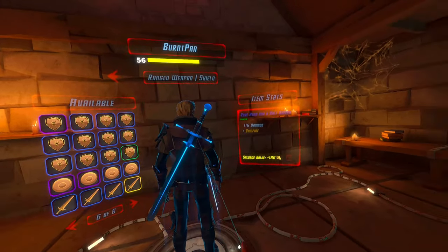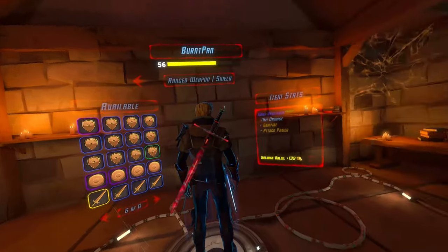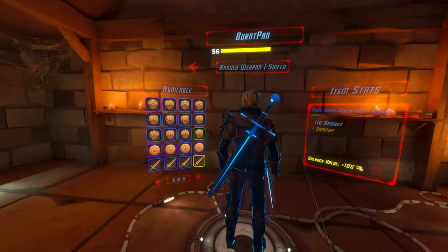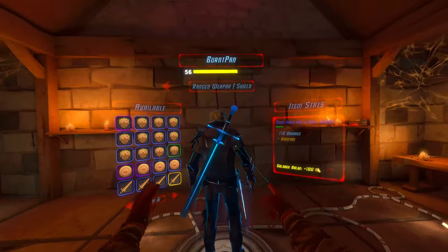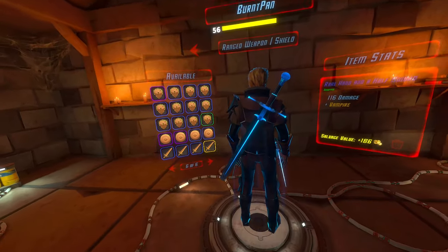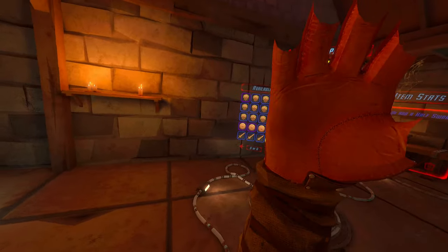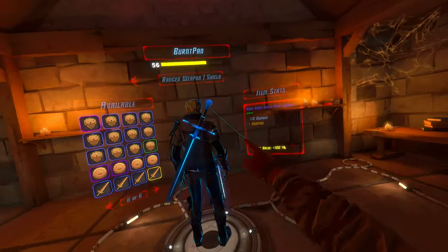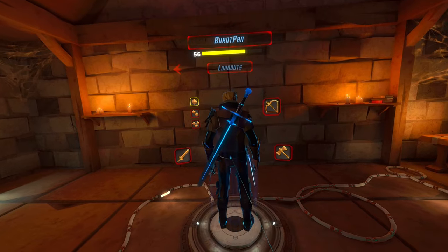I'm going to use a different one. This one's probably my second best, but I'm not gonna use that one either. I'm going to use the one that looks the coolest because the vampire versus attack power isn't too much different. In fact, this has a little more damage, so attack power is probably a little bit better than just vampire, but yeah, I'm just gonna go with the vampire. 116 damage still isn't terrible.